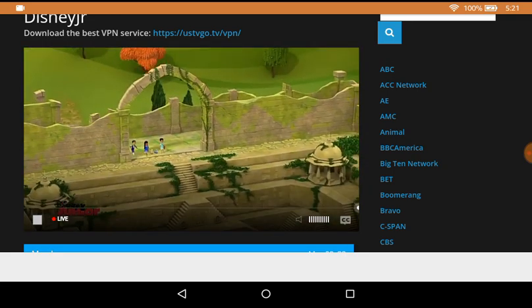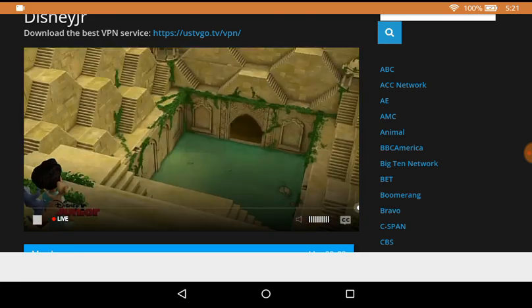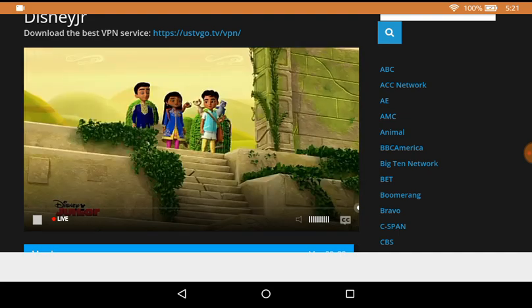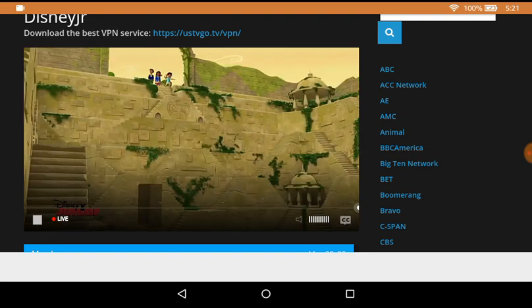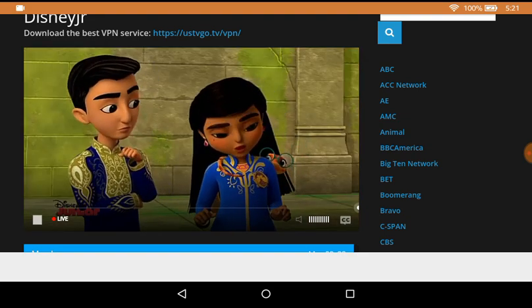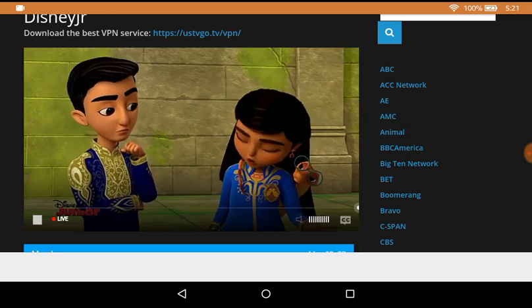Whoa! What is it? A step well. What's a step well? It's a well that's big enough to store water for a whole village, and you can walk down to the water no matter what level it's at. You can take those stairs, or those stairs, or those stairs. I don't like stairs. So this is where you would quench your thirst, like the clue says. This is the end of our journey.